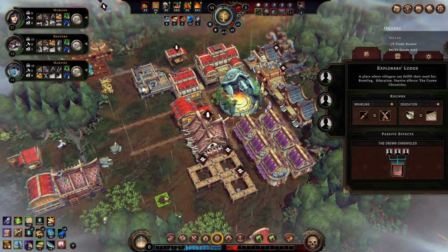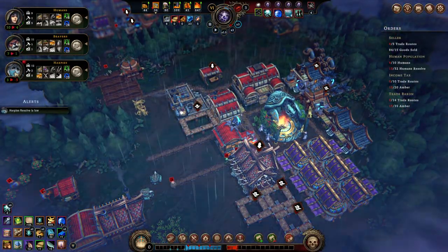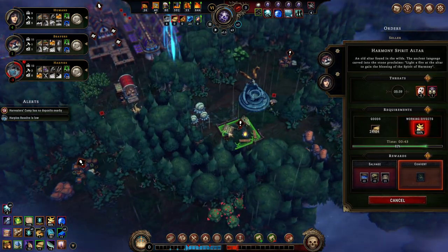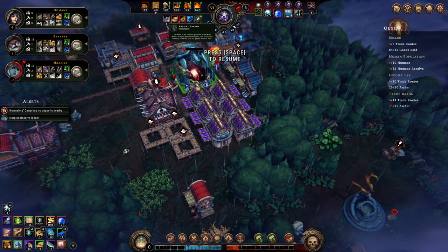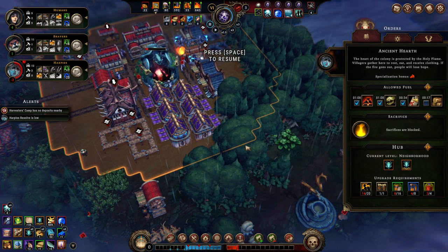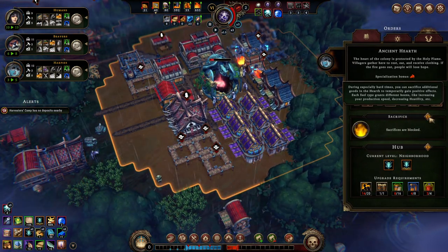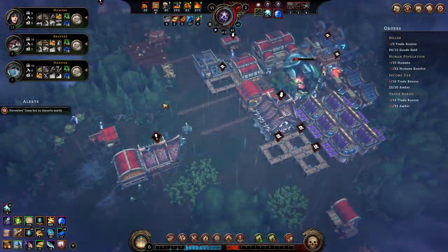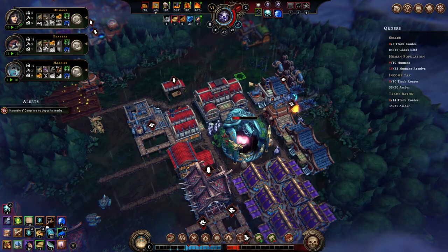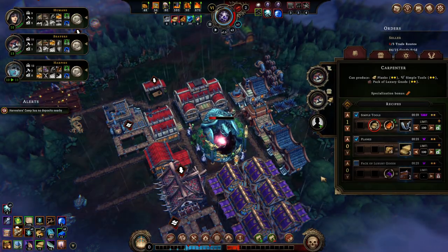I need paper more than that but look, it could be nice. Harpy resolve is low, beavers pretty low, people overall pretty sad. The 500% thing really did hurt. Let's sacrifice — sacrifices are blocked. Let's stop cutting. Why are they blocked? That's enough — just taking one person off cutting was fine. We need trade routes real bad. Can we please get trade routes? To get trade routes we need to go here and say I have a billion of this — take it. Hey resin — I got a billion of that too. Rocks — you can have all my rocks as well.